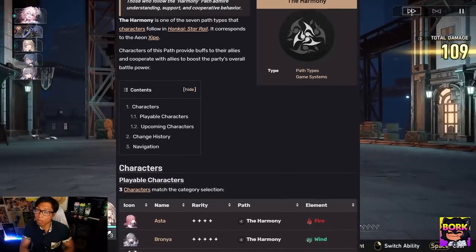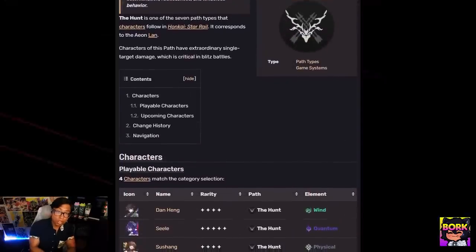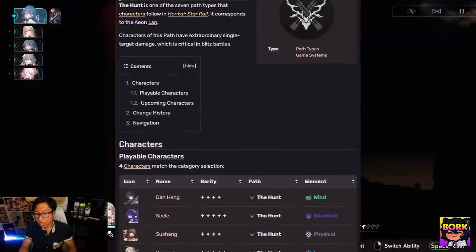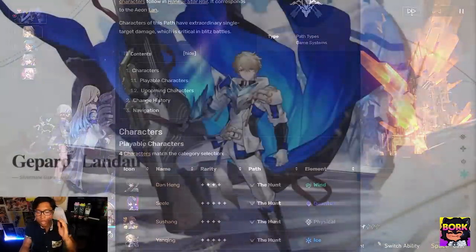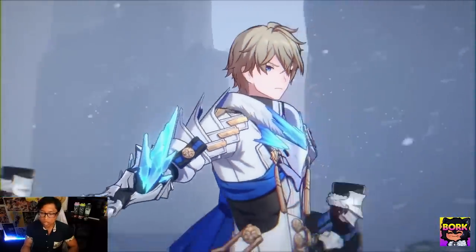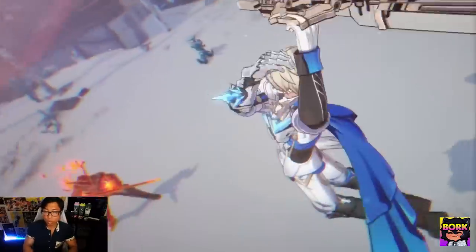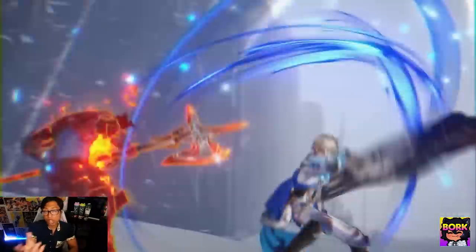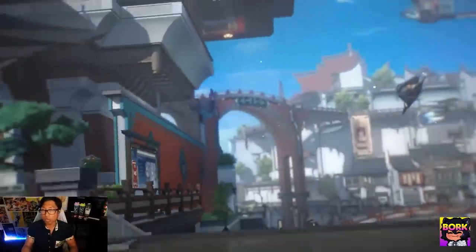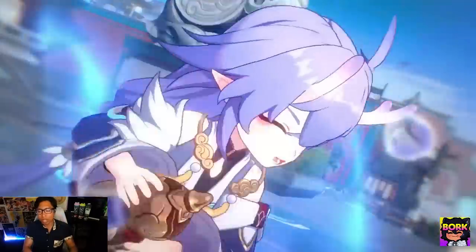We also have Harmony, which are buffers that can manipulate turn order, increase attacks, and are probably the most useful in all teams. And then we have the Hunt, which are single-target DPS — probably the favorites because they're going to be dealing the biggest damage. The most required characters on your teams are going to be either Preservation (Tanks) or Abundance (Healers). Tanks cast shields to protect units or taunt enemies to target them instead. Healers are important because they'll straight up heal characters — using both together means you'll survive a majority of boss fights.